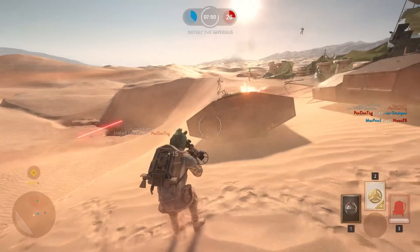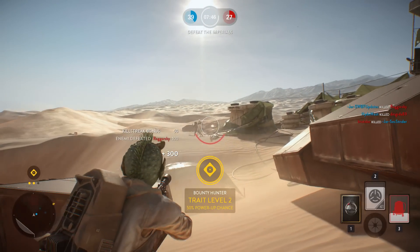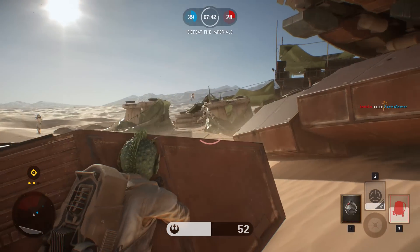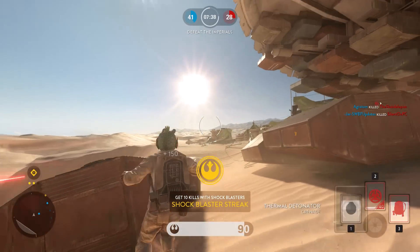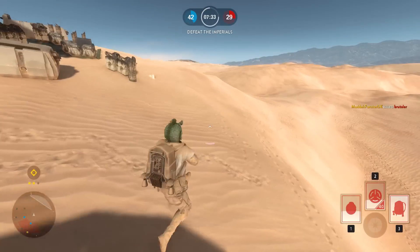If you combine the CA-87, also known as the shotgun, with the focus fire charge card, it will fire long range slugs instead of short range bursts with a quite big spread. They can be quite tricky to hit with, but as you can see they can take out enemies at a fairly long range in one hit, which is not possible to do without the focus fire star card.